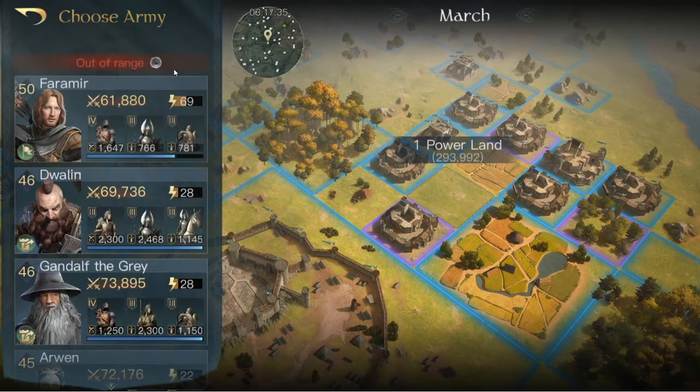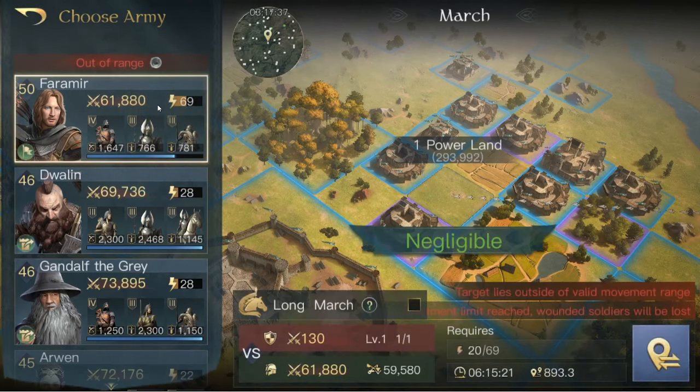It's going to say out of range. You can pick whichever commander you want to send. One little tip is if you have a commander that can carry some eagles, eagles are super fast and will greatly reduce the amount of time you'll spend marching. Then you just click this button here. It does take 10 ability points from your ring to use it. I believe it's available at ring level 15, so you get it pretty early on in the game.